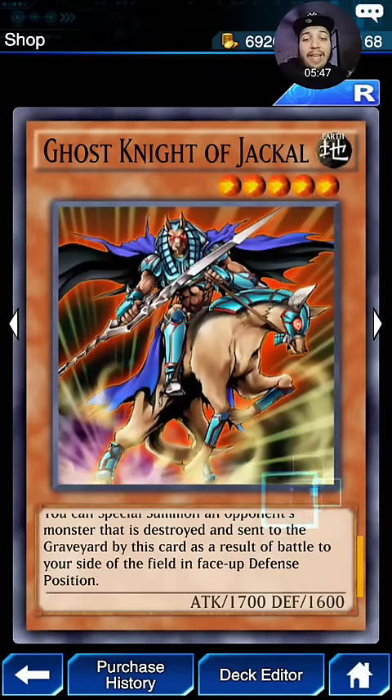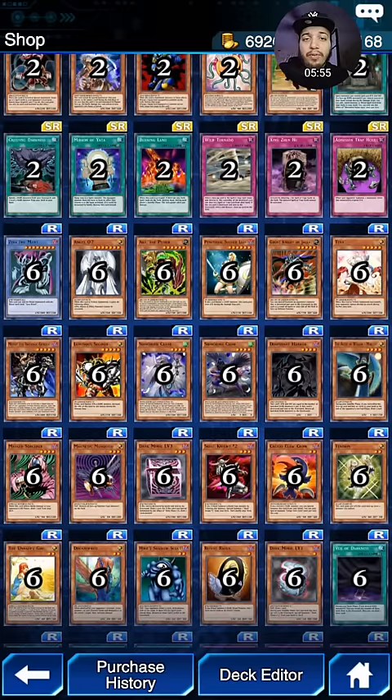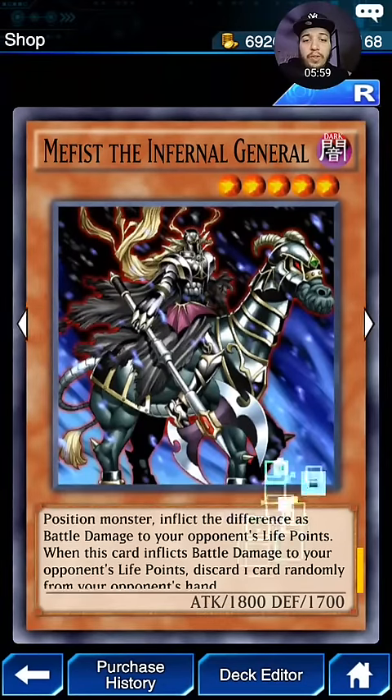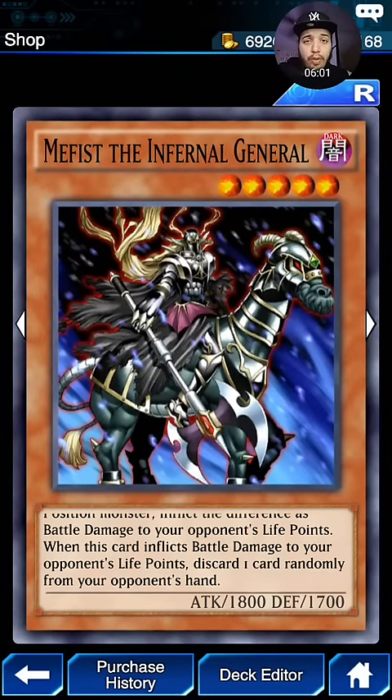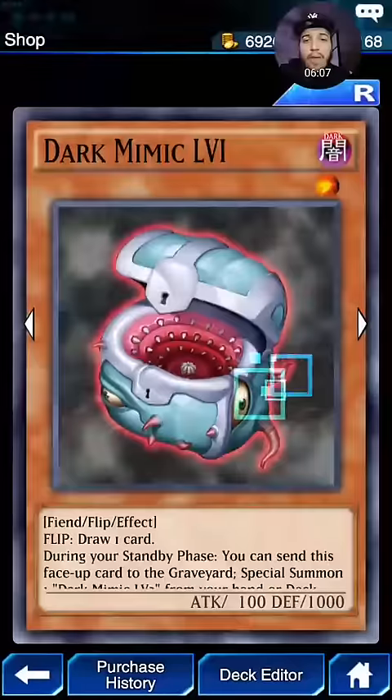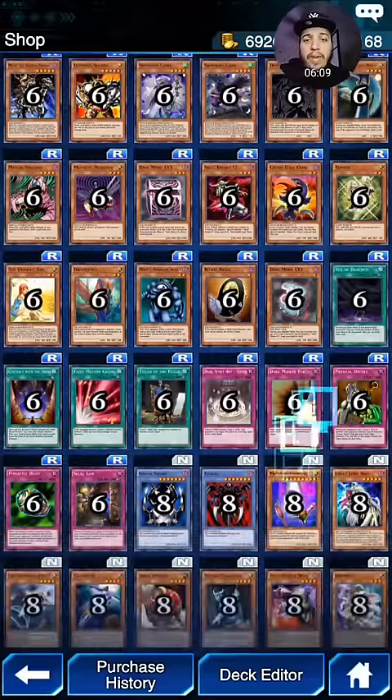Ghost Knight of Jackal — I think he'll be very strong in this format now, especially when we have Mirror Wall. A 1,700 beater can special summon your opponent's monster to your side of the field. Very strong card. The General 2 is another one — Hand Disruption. It stops your opponent from losing a card from the hand if it inflicts battle damage. We also have another Droll card, which will be very nice to have as well.